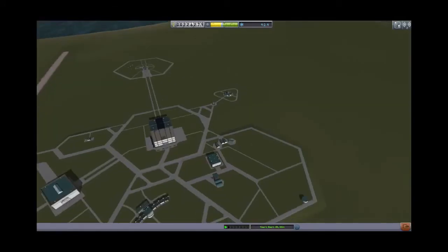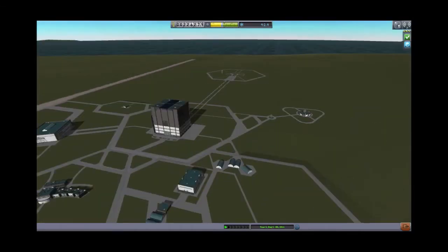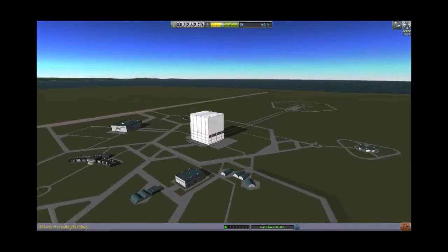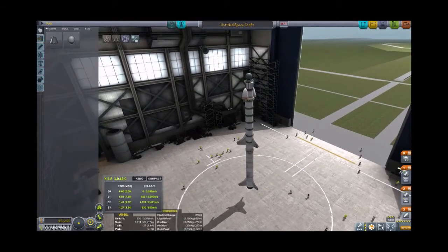Let's actually do a pure science mission and we can pick up some money with some world firsts and records in any case. On the one you didn't see me do, we did escape the atmosphere and we broke some records to make some money. Let's see if we can do something useful. Let's do one short mission to get enough science to build the science dragster. That should open your tier out just about as far as you know.